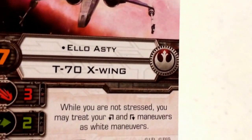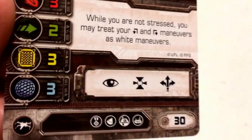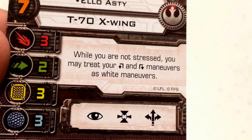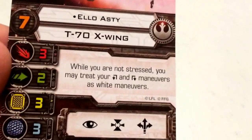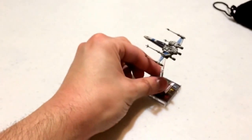Moving on to Ello Asti, coming in at a pilot skill of 7, flying the Incom T-70 X-Wing for the Resistance. His stats are attack 3, agility 2, hull 3, and shield 3. His action bar includes focus, target lock, and boost. He costs 30 squadron points to field, and his upgrade bar includes an elite upgrade, a warhead upgrade, an astromech upgrade, and a tech upgrade. His pilot ability reads: while you are not stressed, you may treat your Talon Roll maneuvers as white maneuvers. That means Ello can Talon Roll, treat it as white, and still perform his actions — making the K-turn 4 essentially his only remaining red maneuver.